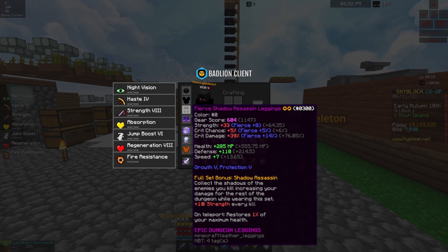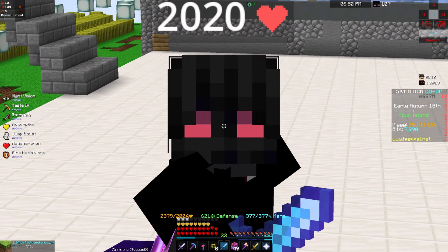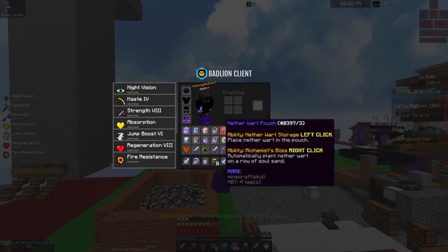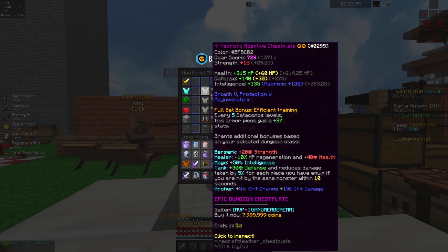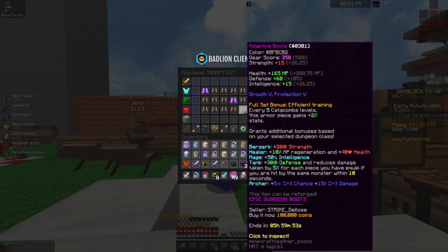If you want, you can survive in Floor 2 with this setup — it's really not the best, I'll be honest. You're gonna want a Flower of Truth, and you could want Adaptive Armor; it's really cheap if you can get a good deal.